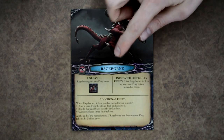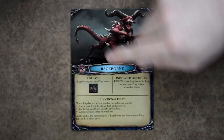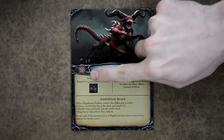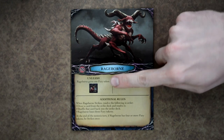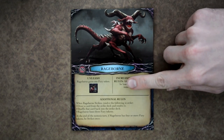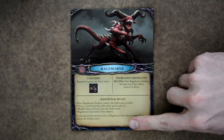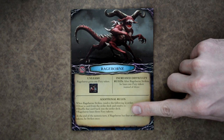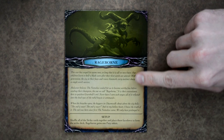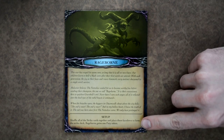Each nemesis card lists the name of the nemesis you're facing, the number of hit points he has, and his unleash ability rules. If you want to increase the difficulty you use the unleash rules; otherwise you can ignore that section. The card also lists additional rules specific to that nemesis. On the back there's flavor text and special setup instructions for that particular nemesis.